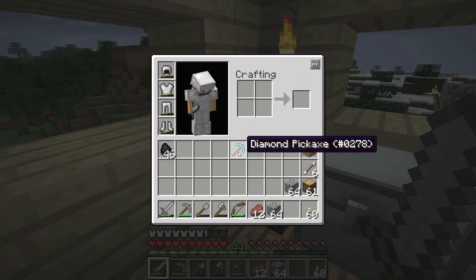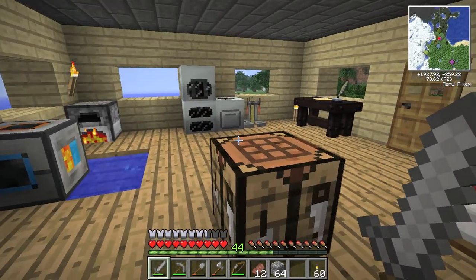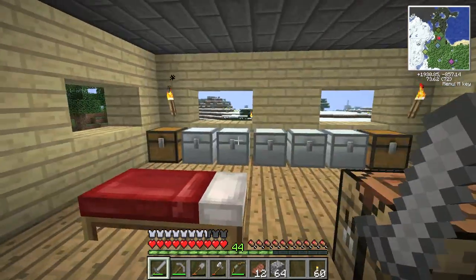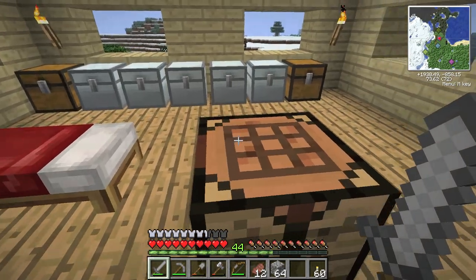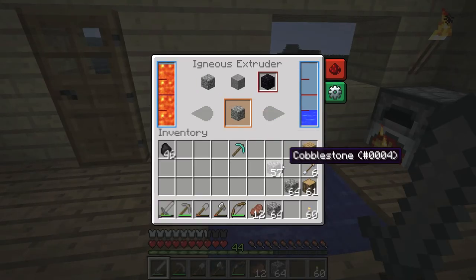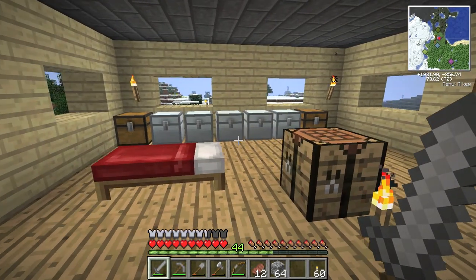So I think what we're actually going to do with this diamond pick is put an enchant on it, because look at my level — 44! I haven't died in this world. So we're going to craft some bookshelves and an enchanting table, and yes, we need to make obsidian here. Just let this do it for us. We're going to do that and we'll be back.